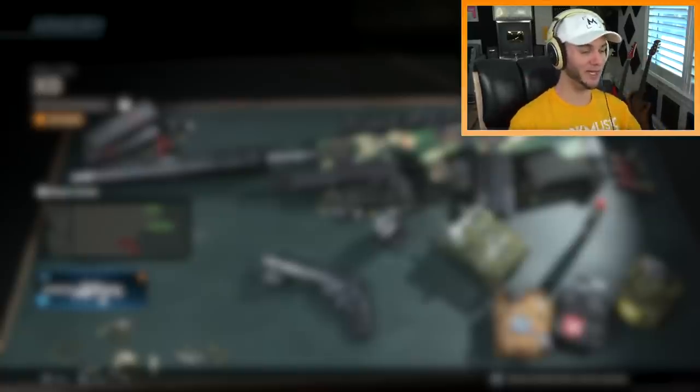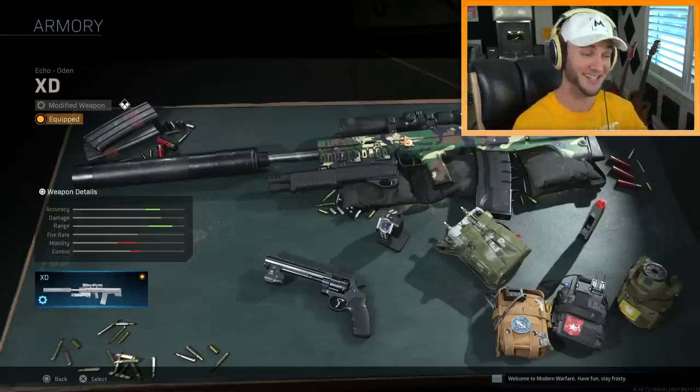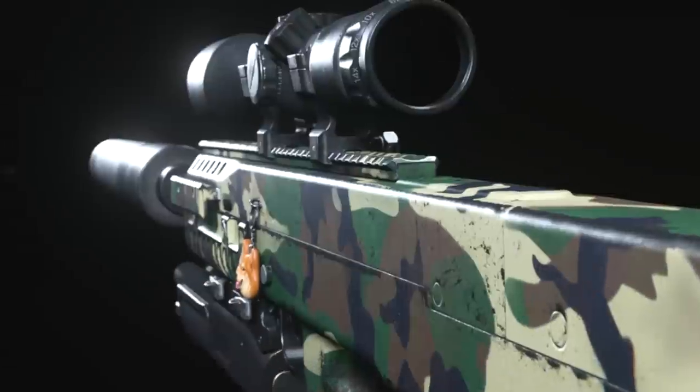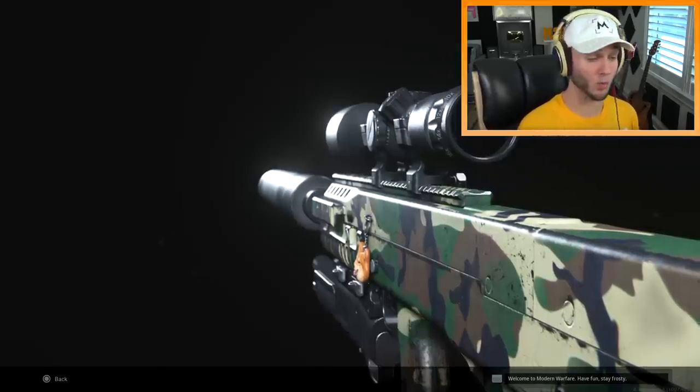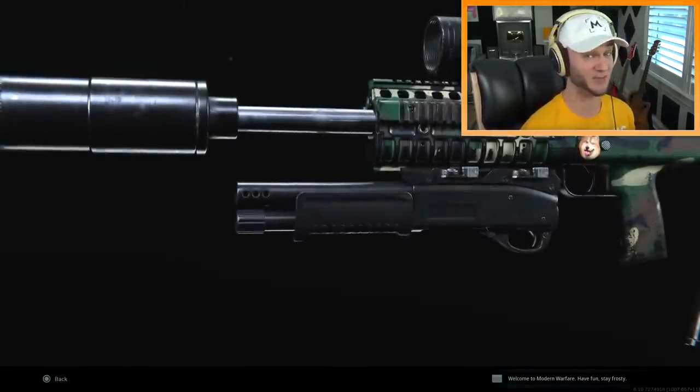What's up guys, this is burp music and welcome back to the little mini-series I like to call the ugliest guns of modern warfare. Today I'm gonna be using quite possibly one of the ugliest and bulkiest guns in modern warfare, the Odin XD. Just look at this thing. Specifically with the Odin in modern warfare, you take an assault rifle that's pretty normal and you can make it like three times bigger with certain attachments.